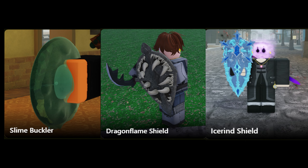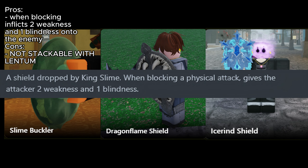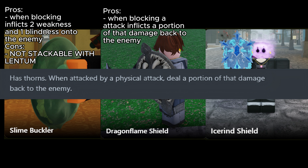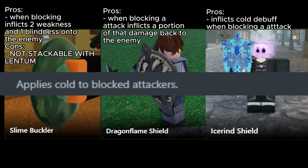For Shields, you either want to run Slime, Dragon Flame, or Icewind. With Slime, when blocking a physical attack, it gives the attacker 2 weakness and 1 blindness. Dragon Flame has Thorns, and when blocking an attack, inflicts a portion of the damage back at the enemy. Or you can run Icewind, which inflicts the Coal debuff onto the enemy when blocking.